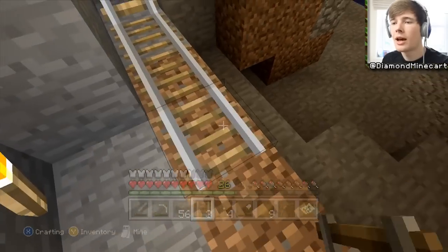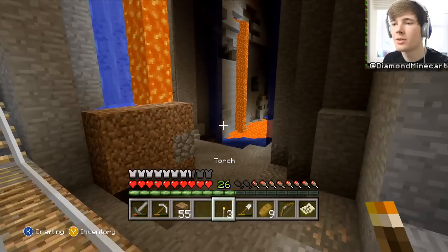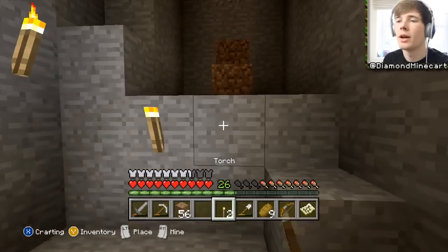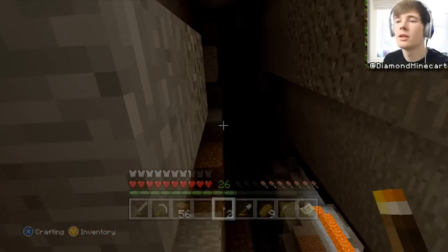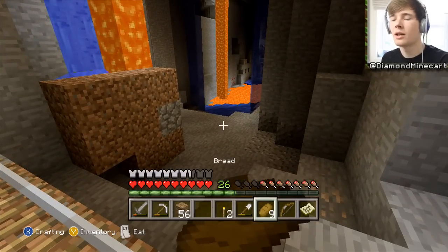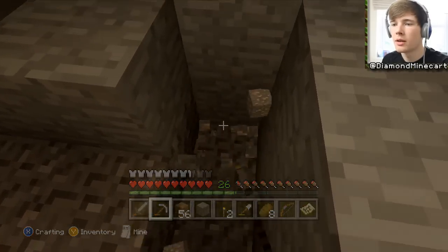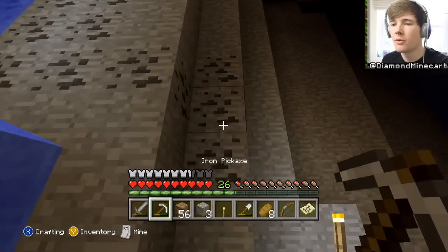We should just have a little ending part here - look at that, perfect. We need to light this up so that nothing comes and attacks us. We're going to make an escape route anyway. It's a very, very big ravine and we're going to have to use this as the hub to get down and out as well. Can we get experience from mining these ores? I can only get it from coal? There's loads of coal here - we can get a nice load of experience from this.